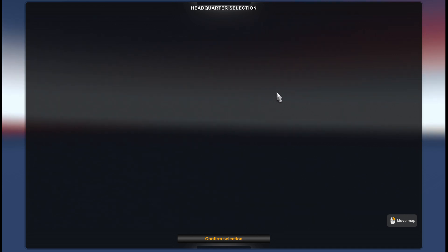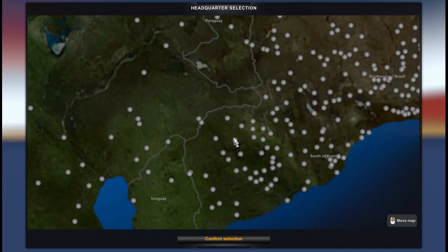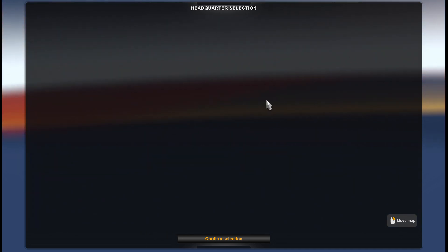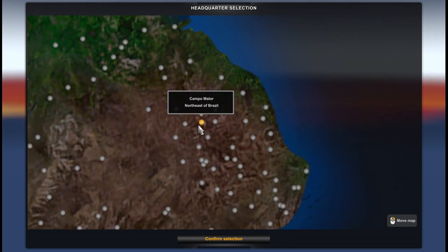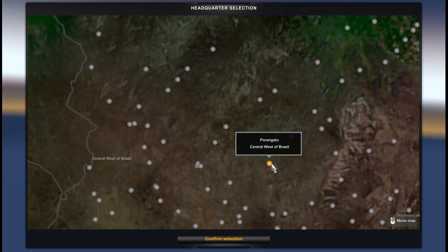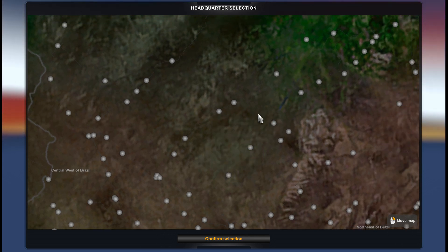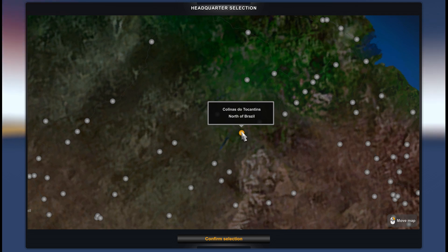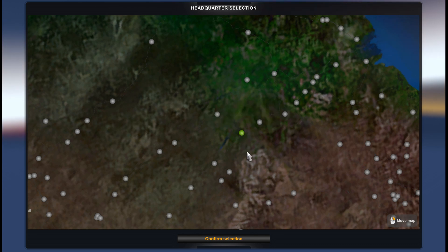Let's choose the city to start. You see, we have all the cities in South America but no Europe. Let's start from Colinas de Tocantins, north of Brazil. Let's go there.